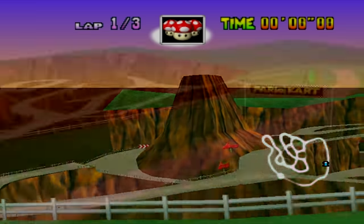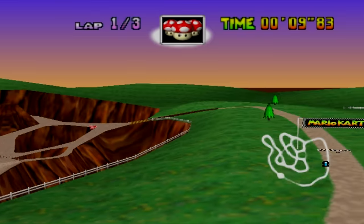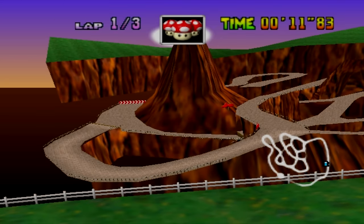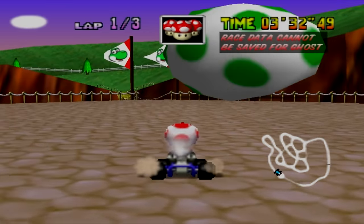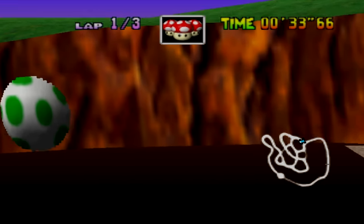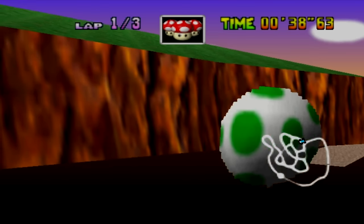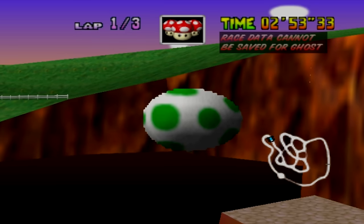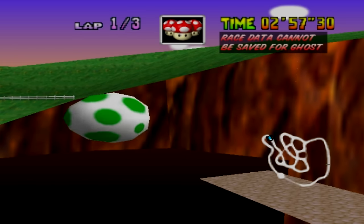Yoshi's Valley can be quite confusing for first-time players, and if we zoom up for a bit, we can have a good look at the mess of paths that make up this level. The most notable thing about this map is the giant Yoshi egg towards the end of the course. From a distance if we zoom in, we can see that this egg isn't actually rendered as a 3D object, but just a flat 2D image, most likely to save on memory. It isn't until we get much closer that the egg transitions into a giant cart-crushing 3D object that we all remember.